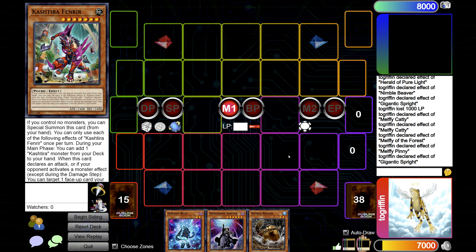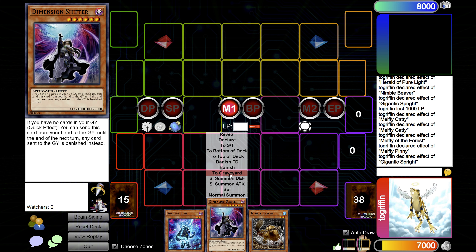Against Voiceless Voice it's kind of rough, I'm not going to lie. That's probably because I don't know the deck well enough — I've only played it like three times. I'm trying to figure out where to Ash, where to Impermanence, whatever. All right, so going first on the Shifter.